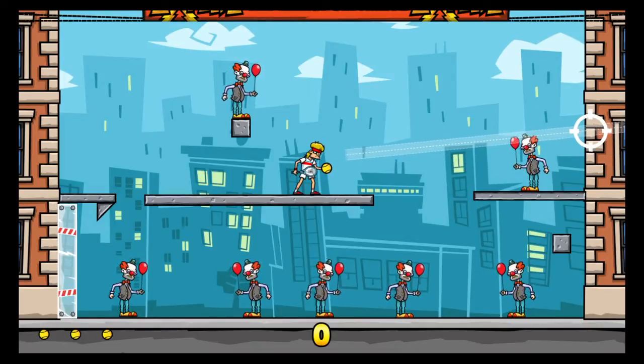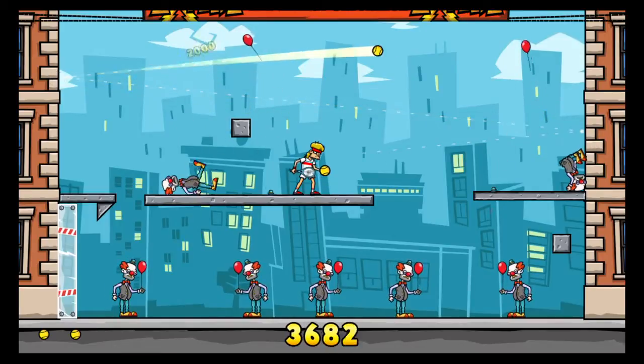For the first ball, you're going to want to shoot at this clown's hat, and that'll give you a nice bounce to take out the other clown.